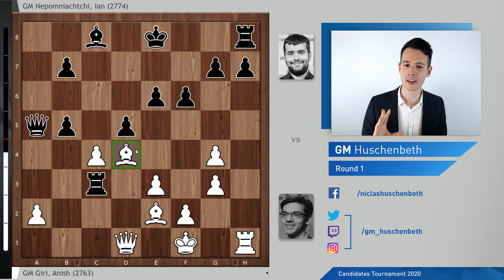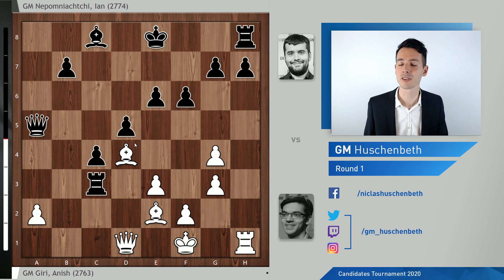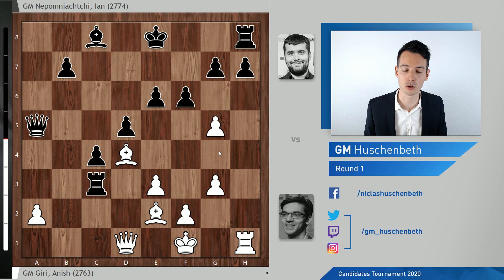Here I think Nepomniachtchi played a very important and strong move, at least practically speaking. He played the move b4. Black has a lot of different options — he could play Bxc4 and he also has other moves available. Bxc4 was certainly the move Giri expected most and certainly knew how to continue. After g5, the computer screams equality in all these lines, but practically speaking, it's white who's pushing and pressing, and black has to defend. Not an easy position to play over the board for sure.